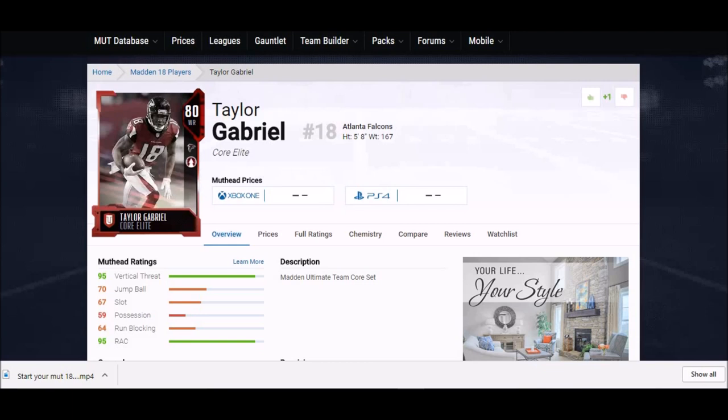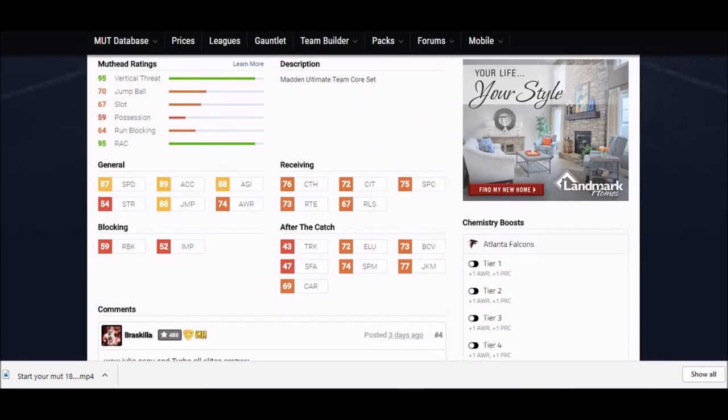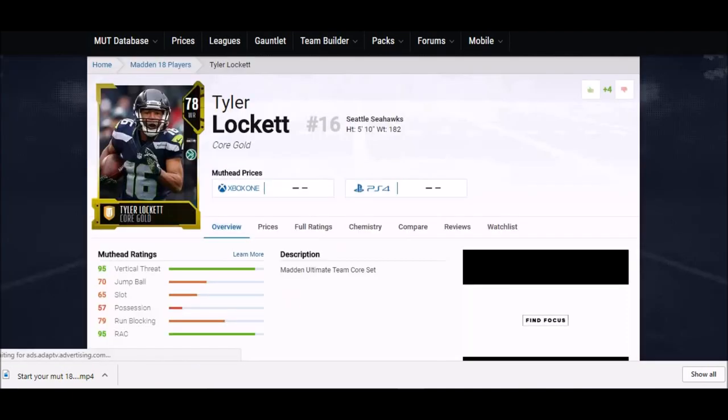Next up is Taylor Gabriel — one of the higher-rated cards at 80 overall. He's barely an elite so you should be able to get him relatively cheap. But look at his stats: 87 speed, 89 acceleration, 88 jump — all some of the highest I've seen — 88 agility, and 70-rated catches, which is better than a lot of these guys. With those stats I'd put him at a value close to a 90. Probably the best card I'm showing you today.